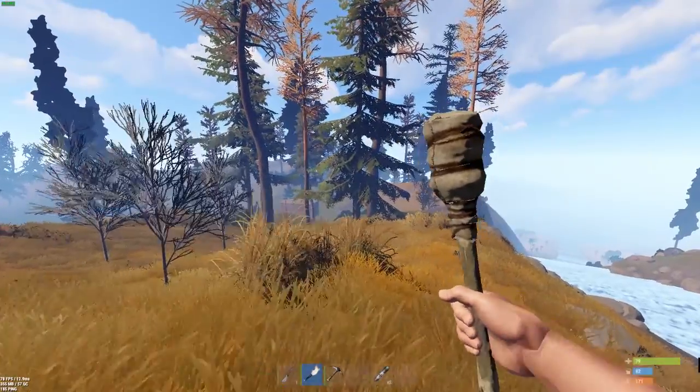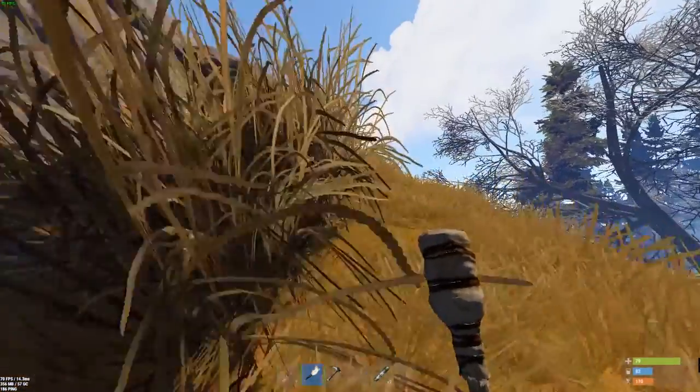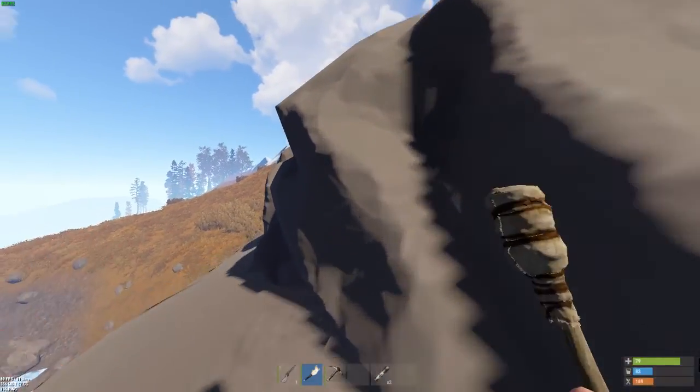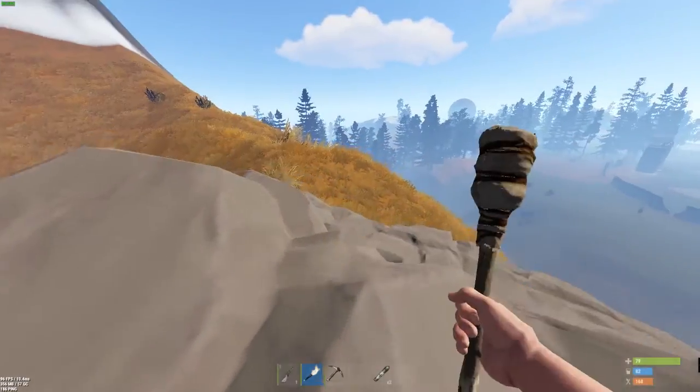There's a base just down below us too. Yeah, there's actually a lot of bases right here. Somebody should grab a rad suit. You want to grab a rad so you can run through the airfield? Alright.